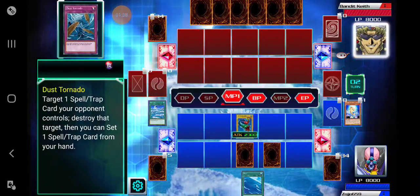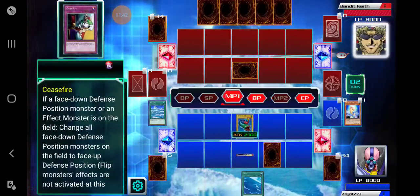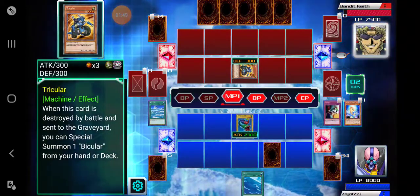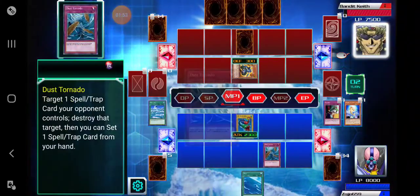Here we go, Bandit Keith — show us what you got with your machines. Our fish monsters — look at that! Boom, activate Ceasefire, you take 500 damage right off. And that's Tricycler. Activate the Dust Tornado.